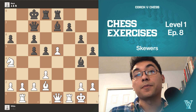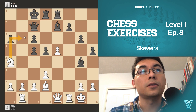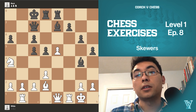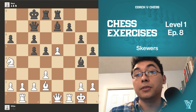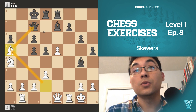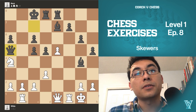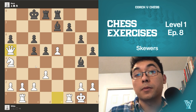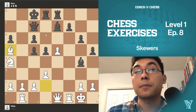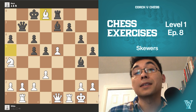We spot the continuation using checks, captures, and attacks. We have a check with the knight but they can just capture back with the queen. The stronger move is a skewer — bishop a5, attacking the queen. The queen is defended here, but if the queen captures the bishop we win a queen for a bishop, which is great. We're skewering the queen because there's a rook behind the king. If the queen moves, we capture the rook and are up the exchange.